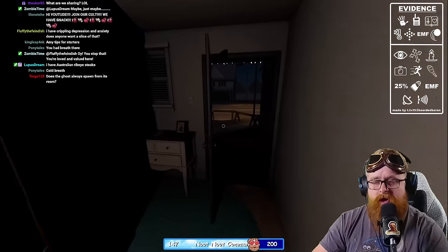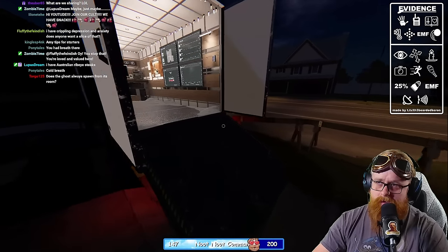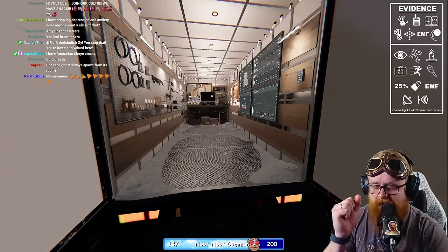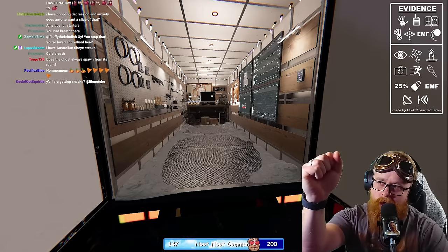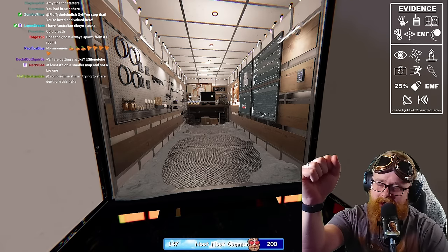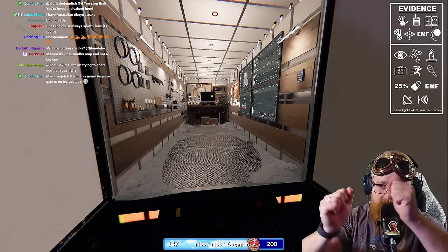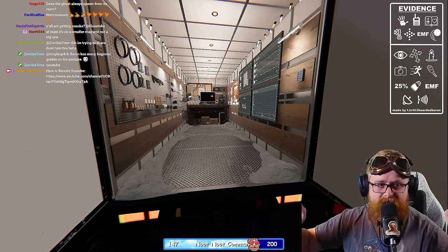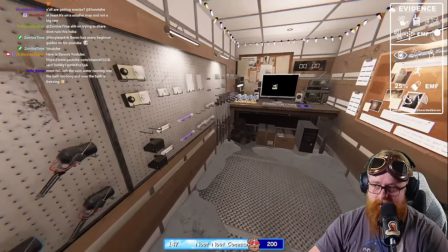Does a ghost always spawn from the room? The ghost can't wander indefinitely — think of it like the ghost likes its room the best, but it can wander to other rooms and when it wanders into another room it can decide whether to go back, hunt, make an event, or something like that. So it can hunt from different rooms, but most of the time it will come out of the ghost room.